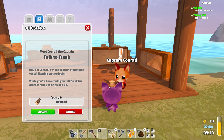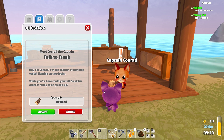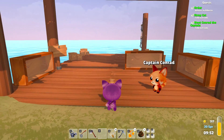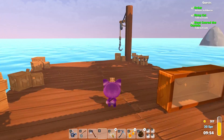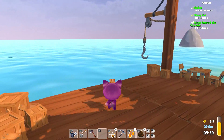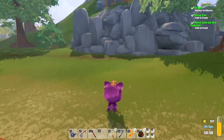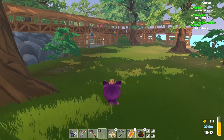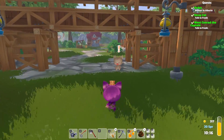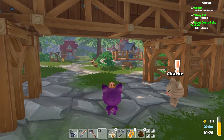Captain Conrad says he's the captain of that fine vessel floating on the docks, and could we tell Frank his order is ready to be picked up. He'll give us a little bit of wood if we do. Good thing we stopped to talk to Captain Conrad first. I don't see his boat though — where's your boat, Captain? He is already proving himself to be a very sneaky individual. Oh, Charlie is here — it looks like he might have another quest for us. Everybody has a new quest.